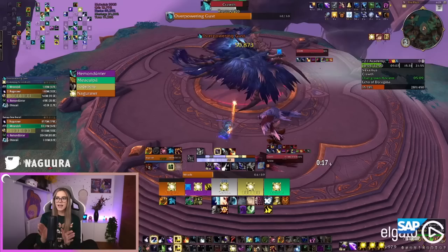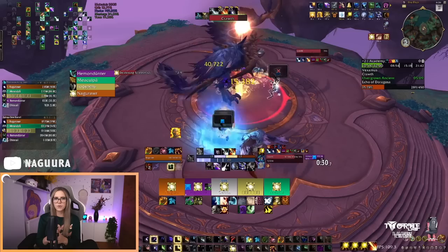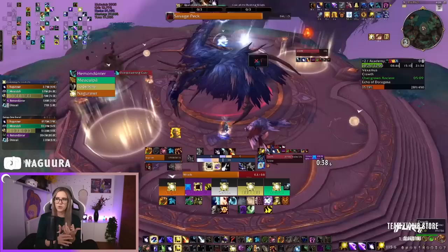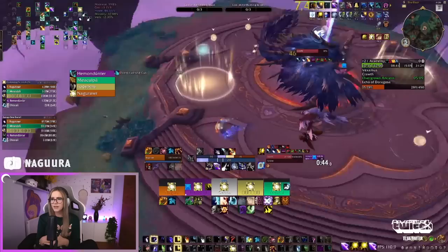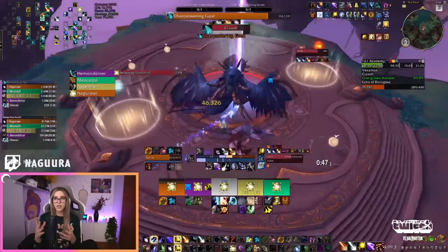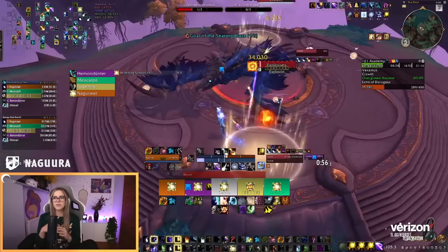If you're not at 100 Astral Power, you still want to dot first, then enter Eclipse, then do whatever else — because then you don't have to worry about overcapping. Now if you're about to proc your Pulsar — let's say you're starting a pool, you have 100 Astral Power, and your next Star Surge or Starfall would proc Pulsar — and your Incarnation is not ready, then what you do is apply Moonfire and Sunfire first, then immediately enter Pulsar. You do not enter Lunar Eclipse first. That free Starfall from your 4-piece is not worth it, because you're just wasting Astral Power entering Eclipse, and that wasted Astral Power is more valuable than what you gain from the free Starfall proc and other procs.